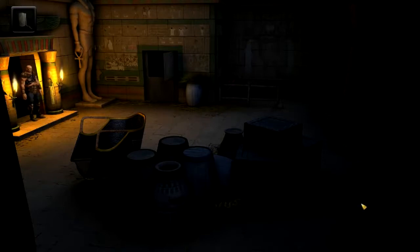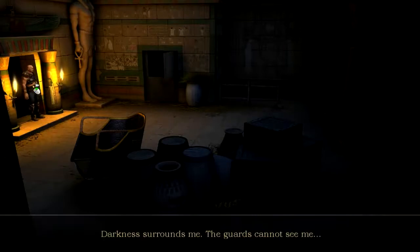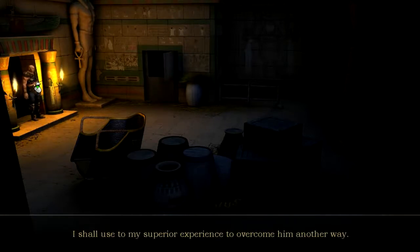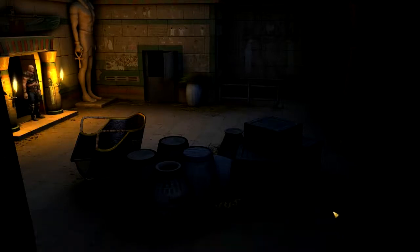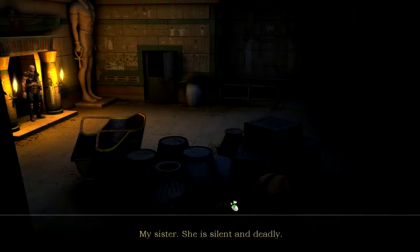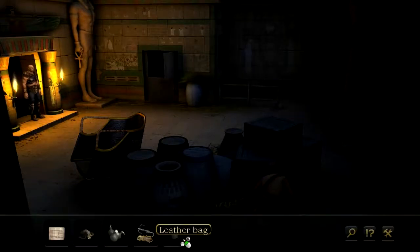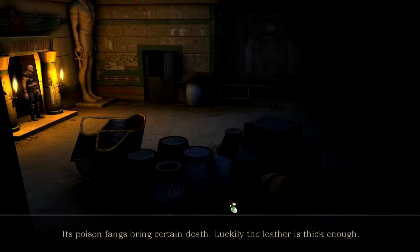Let's get going — we need to get rid of this guard. 'Darkness surrounds me, the guards cannot see me. Perfect.' The character decides not to engage the guard directly: 'Too young to die — I shall use my superior experience to overcome him another way.' Now there's a snake. 'My sister — she is silent and deadly.' We use the leather bag since the poison fangs bring certain death.